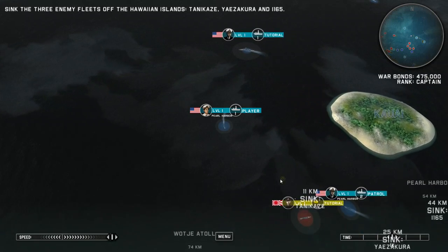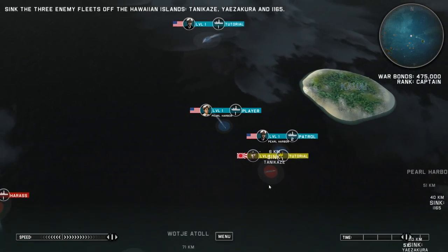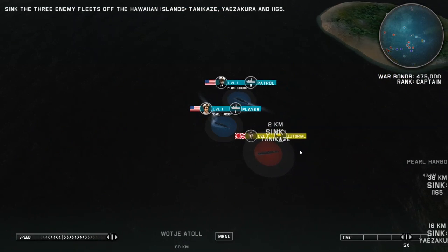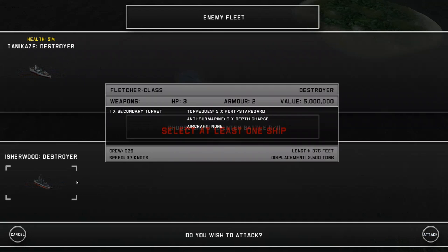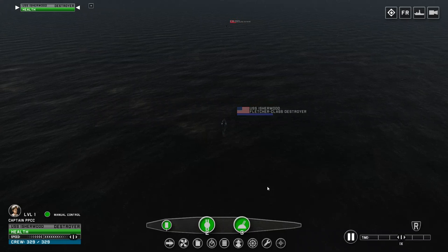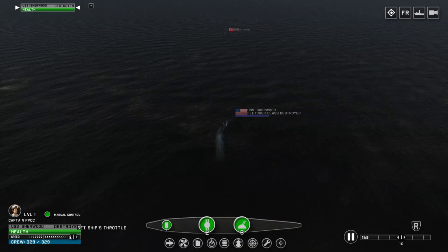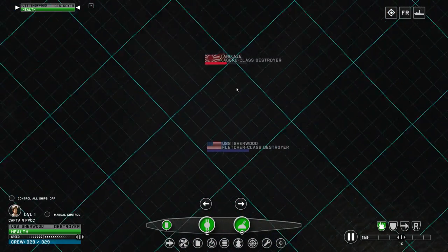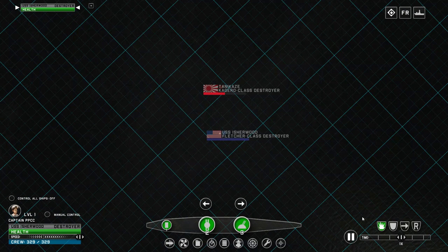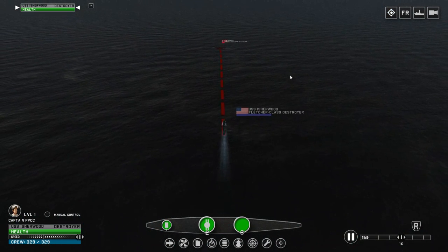Moving forward with the campaign, we need to sink three enemy fleets off of the Hawaiian Islands. The game just wants to give us an opportunity to get in-depth with the game mechanics. We'll go over and sink the Tankazi. Same general process — it'll be another wounded destroyer, so this will be another straightforward battle. Going over a few mechanics: we have health value indicators for our different ships, we can set ships to automate themselves, and there's a tactical view for your different vessels.